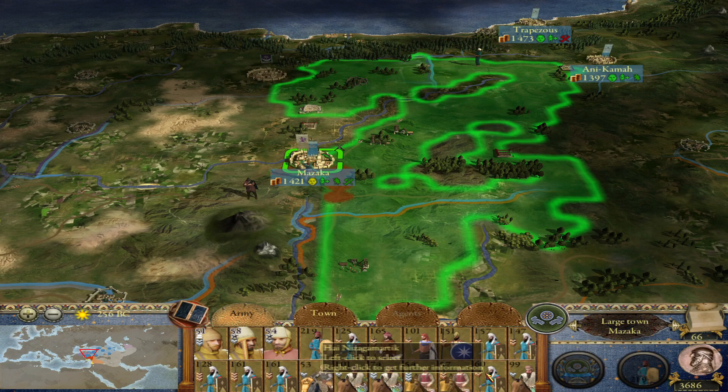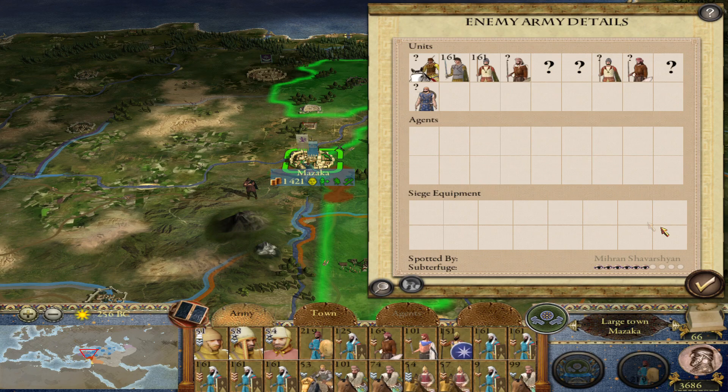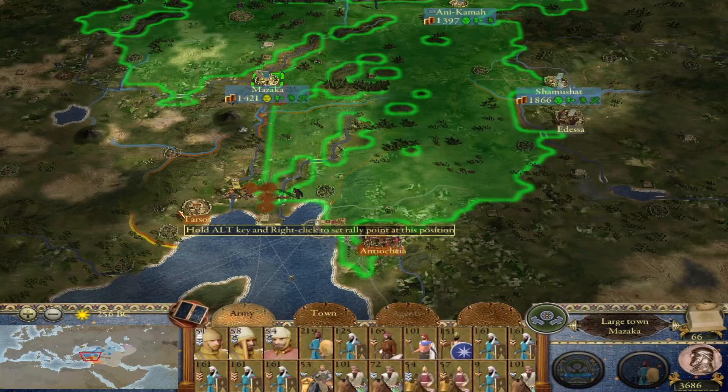This army is going to take out this remaining Cappadocian army. They've got some Galatian swords, Galatian spears, not much cavalry except for this Iranian medium cavalry, so this shouldn't be a very tough battle. I want to defeat that army to give us some breathing room, so then we can move against the Nabataeans.